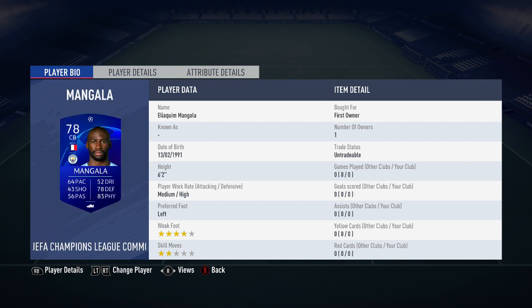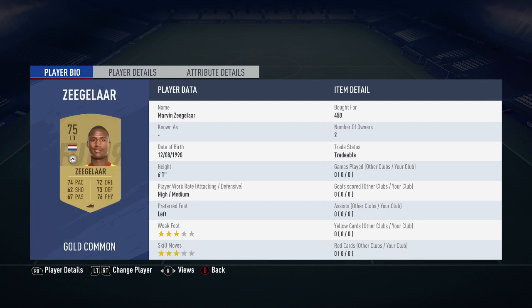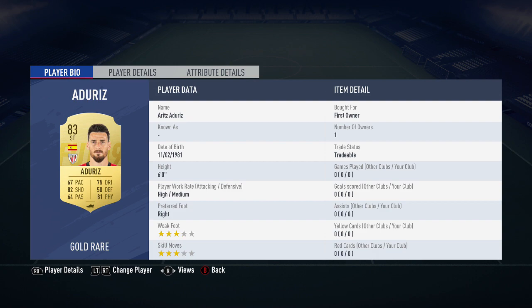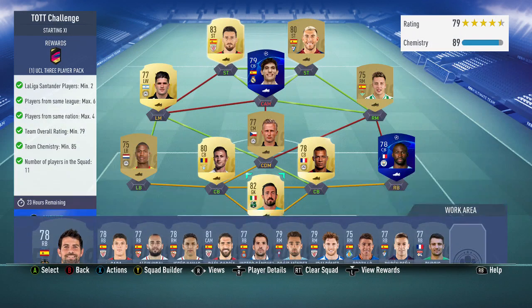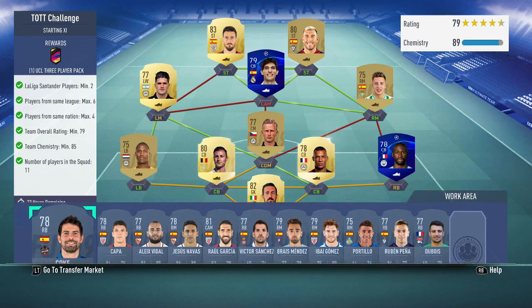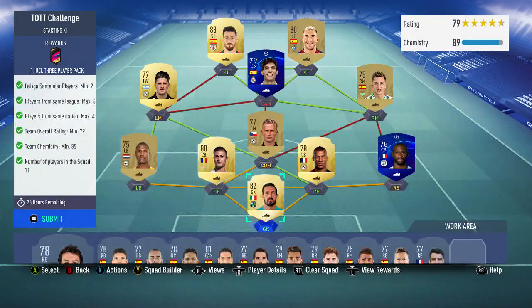So the players are: Consigli, Mangala, De Mayo, Radu, Ziegler, Barak, Francis, De Paul, Vallejo, Sergi, Enrich, and Adjuriz. Adjuriz is bumping up their rating because you need 79 obviously, and we did get that 79. So yeah, that's going to be it for the SBC.